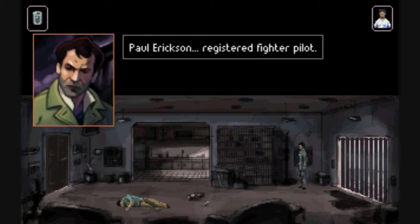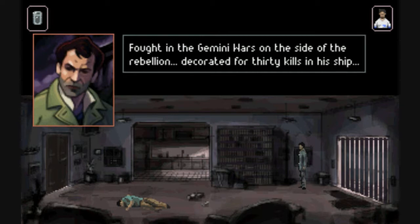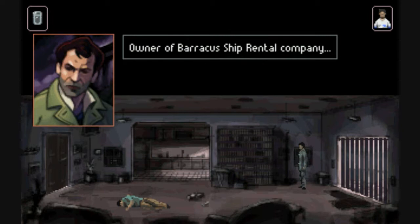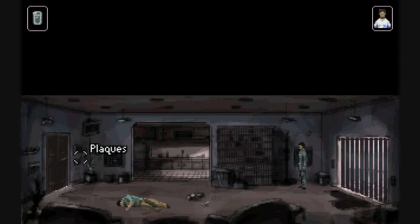Paul Erickson, registered fighter pilot, fought in the Gemini Wars on the side of the Rebellion, decorated for 30 kills in his ship. Official pilot license registered 22-21. Owner of Barraka's Ship Rental Company. Damn! That guy is reading these plaques from across the room in precise detail. That's a lot of information on this little square thing, and he's reading it like crazy.